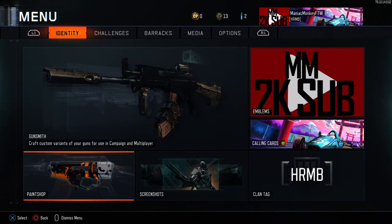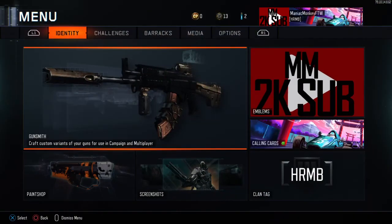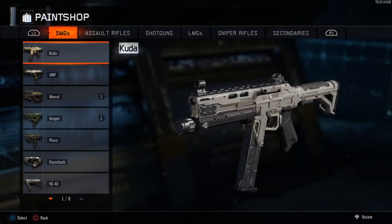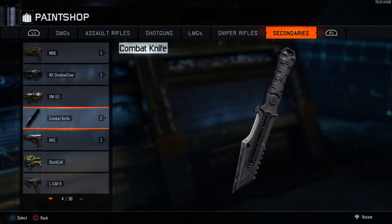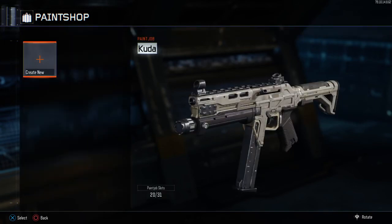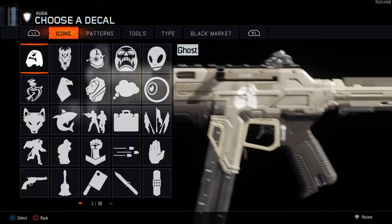What you're going to want to do is go into multiplayer, go to the menu, go to paint shop, and look for any gun that you want to put this amazing camo on. I'm gonna first start off with the Kuda, so go into paint shop and go to tools.